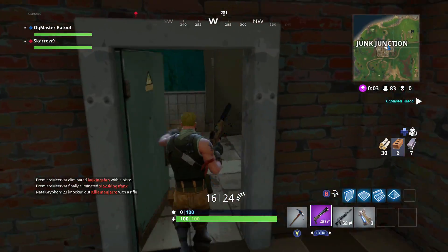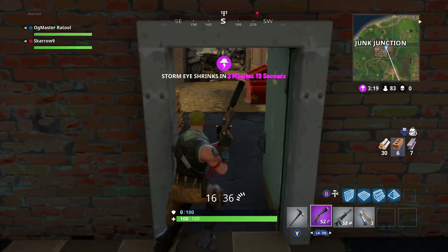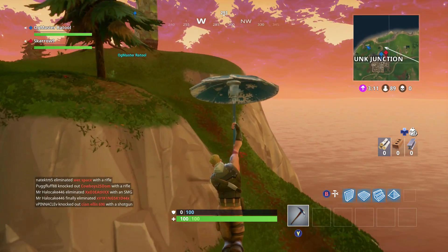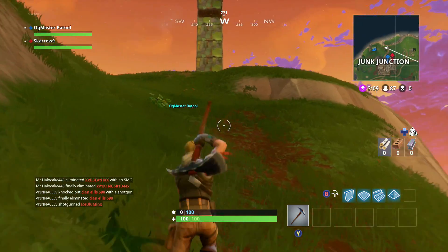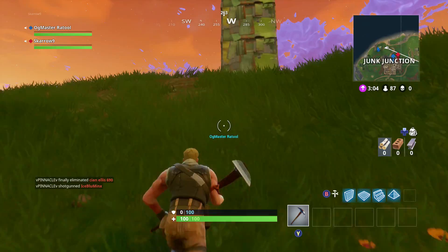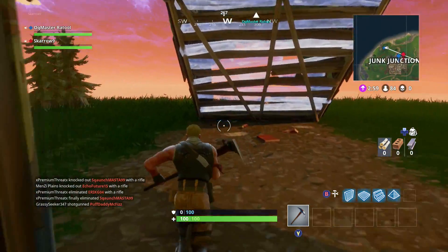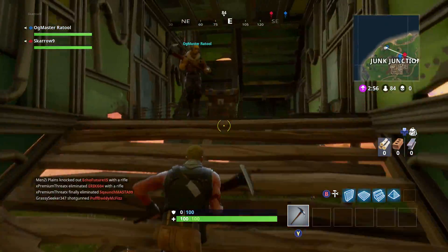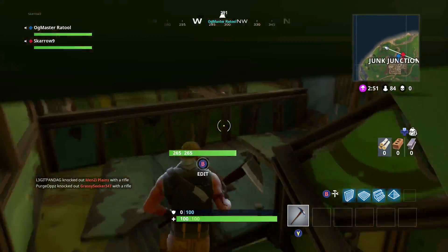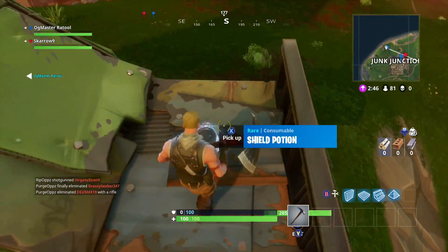There are a couple of different paths you can take to get the maximum amount of rewards. Right to the north of Junk Junction you'll find a giant hill with a magnificent metal llama on it — honestly the coolest addition to the Fortnite map. I recommend landing here first. This metal llama has the potential for two separate chests to spawn within it at the same time.